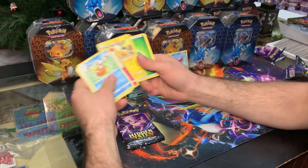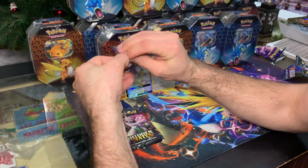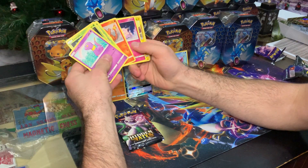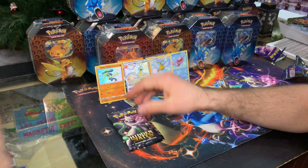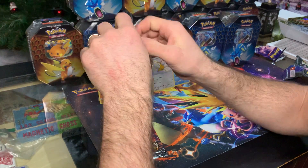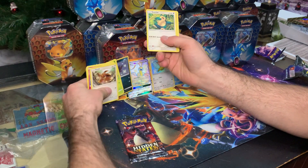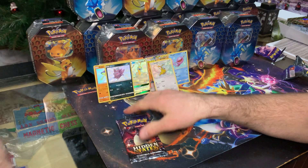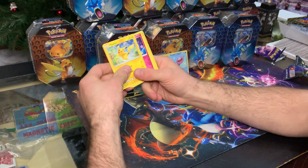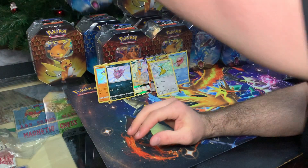Riolu — to go with our Lucario! There's just so much potential in this set. I love it — Hidden Fates is awesome!